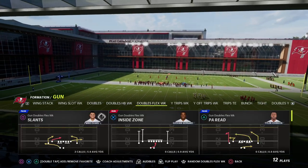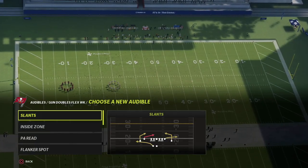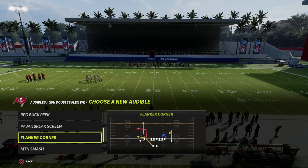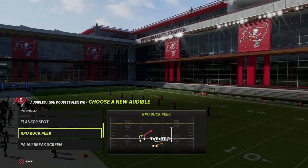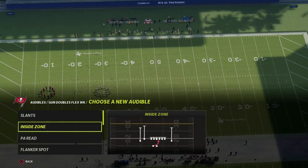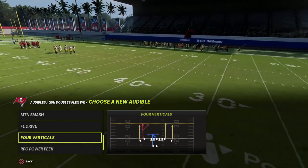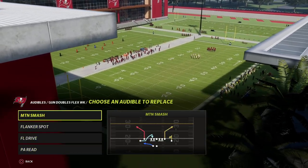We can combine this with the Doubles Flex formation because it looks basically identical. We use the corner mount motion smash - it gives us a corner route on either side. You could use an RPO if you want, but I don't really like to play with RPOs. I like the flanker spot or the FL drive play because of the rounded streak. You could also use four verticals. This is my basic set with my basic stuff.